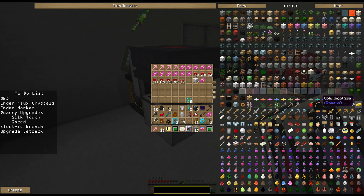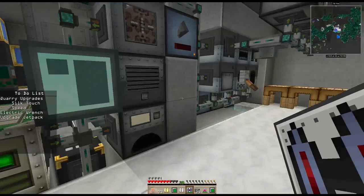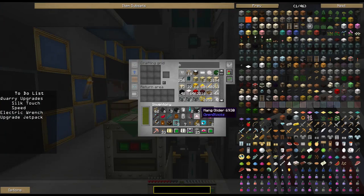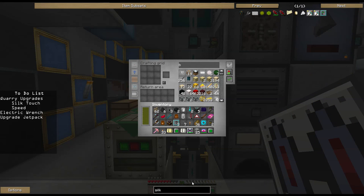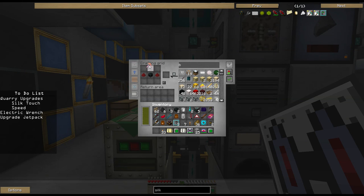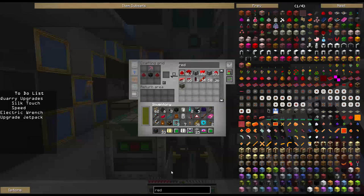Alright, on the new list — we've got the Ender Flux Crystals done, we've got the Ender Marker, and we're ready to work on the Quarry upgrades, starting with the Silk Touch upgrade. Let's come over here and get the base. We want to do Silk — right here — there's the pickaxe, here is the Ender Quarry base, we need some Redstone, and that gives us our Silk Touch upgrade. Awesome, that's beautiful!